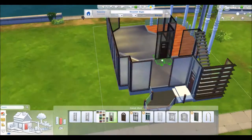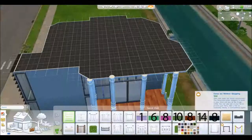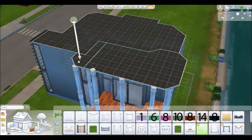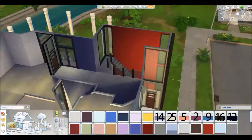You won't need Outdoor Retreat for this, but you will need Get to Work — I think it's for the couch. We're adding in the deck now and I can't remember what I use from Get to Work.